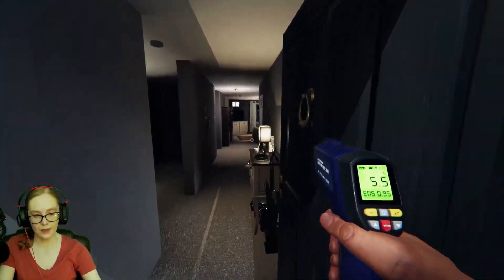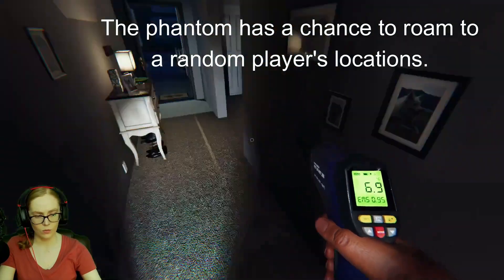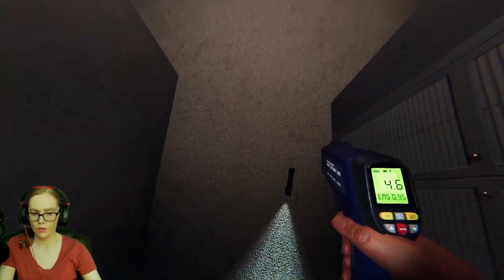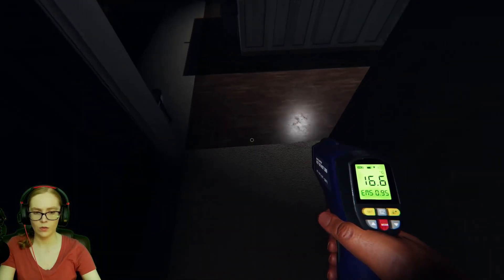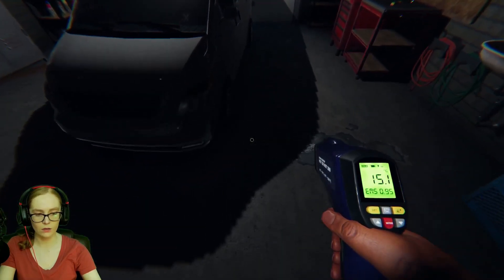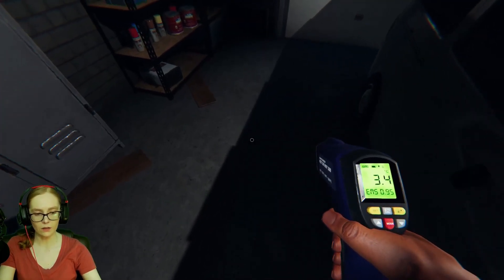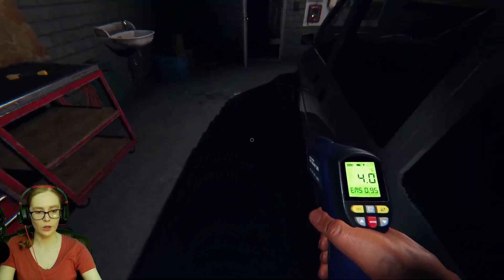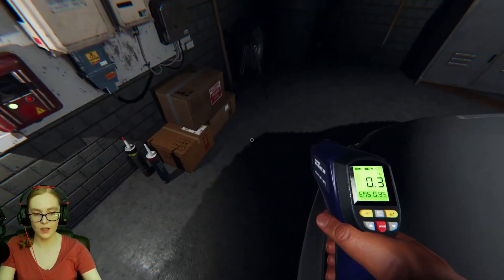Lastly, the phantom has another rare hidden ability where it can wander to a random player's location, even at very great distances. This is similar to the wraith's teleporting ability, but the major difference is that the phantom actually has to walk to your location. This means you may see activity between a location you were just at and the ghost room, causing you to believe the ghost has moved. Or, if you haven't found the ghost room yet, it can lead you straight to where the ghost room actually is. So if you seem to get ghost activity wherever you go on the map, this could be an indicator you have a phantom following you around.